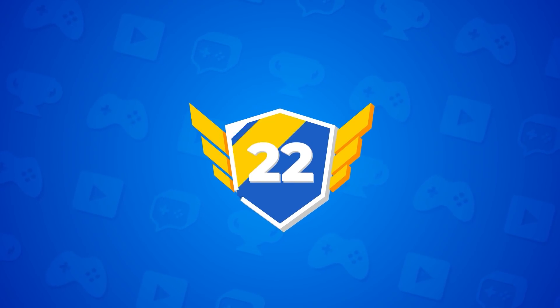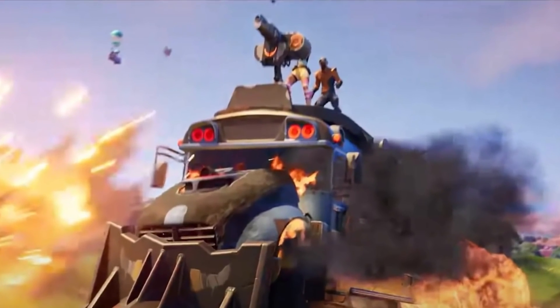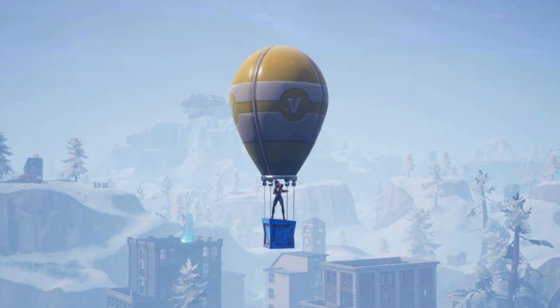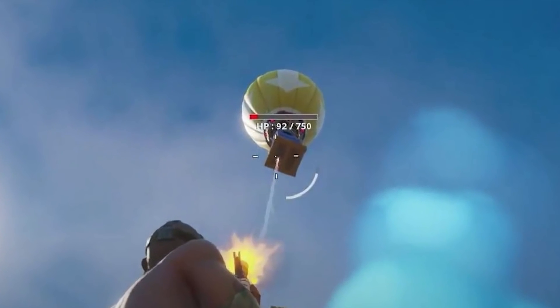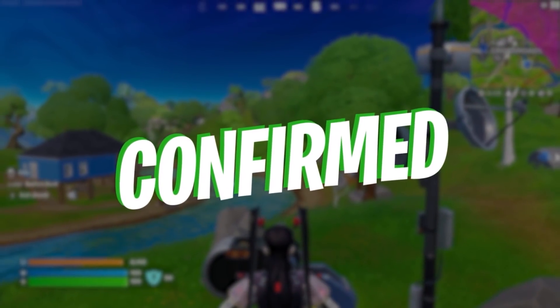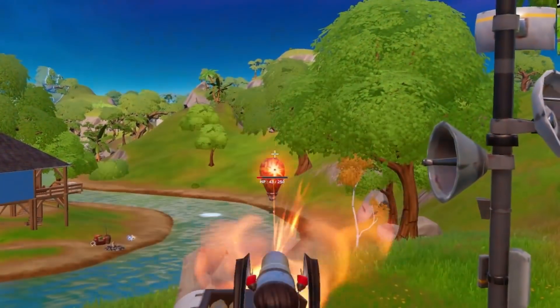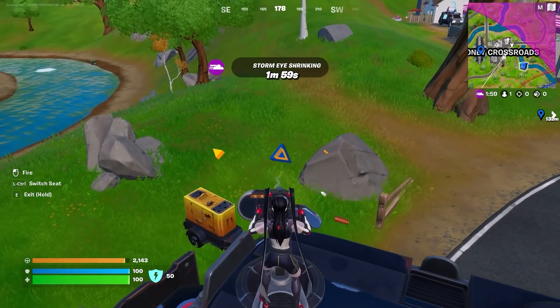For the twenty-second myth: the Battle Bus will do extra damage to supply drops. What I mean by that is the front turret that is actually on the Battle Bus — you're going to be shooting them down, and it turns out this myth is actually true. You will be able to do extra damage to supply drops, 206 to be specific, just by using that front turret on your Battle Bus.